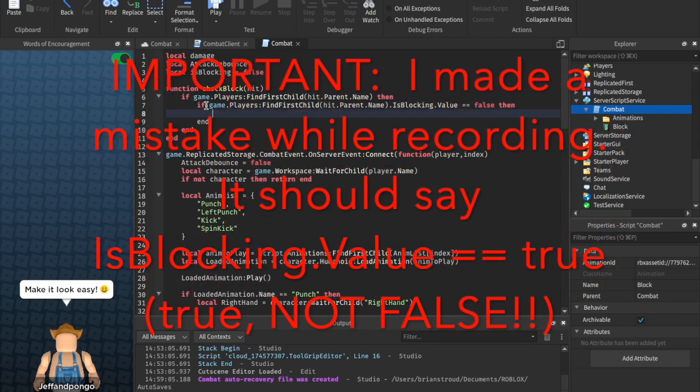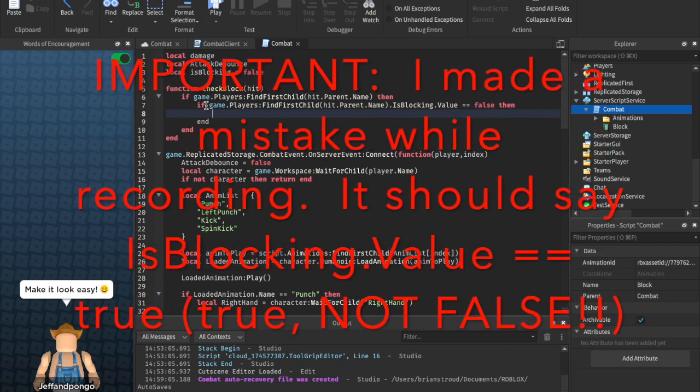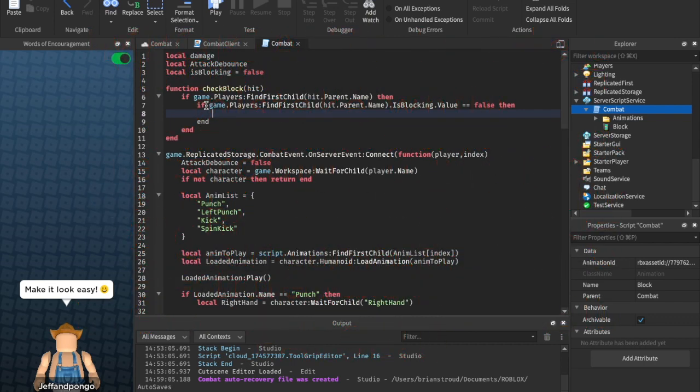I've paused and there's a disclaimer on screen — really important, I made a mistake. Make sure that it says `if isBlocking.value == true`, not false, because we want to check if they are blocking. If `isBlocking` is true, then we want to set damage to zero, not if they're not blocking.